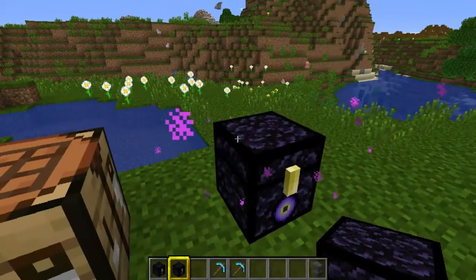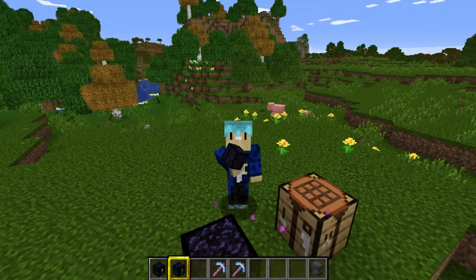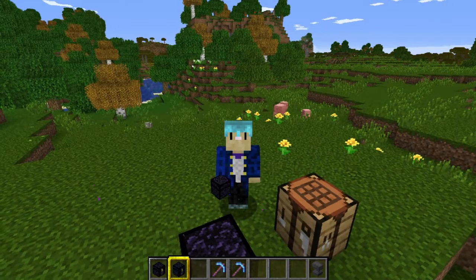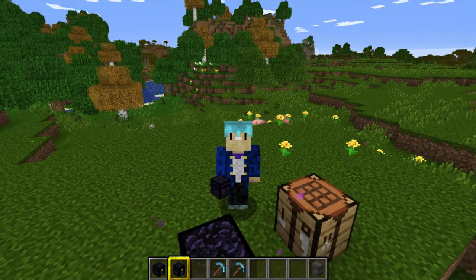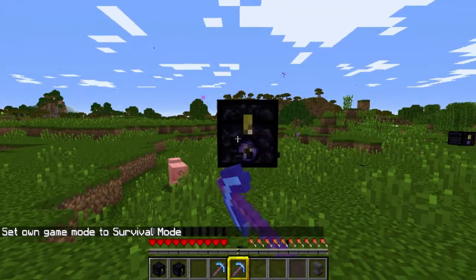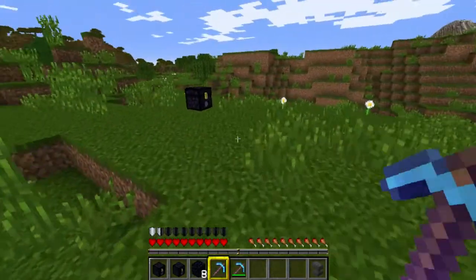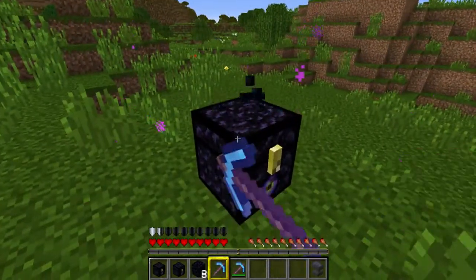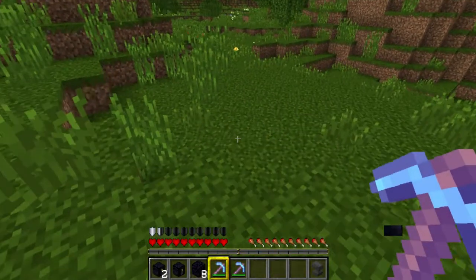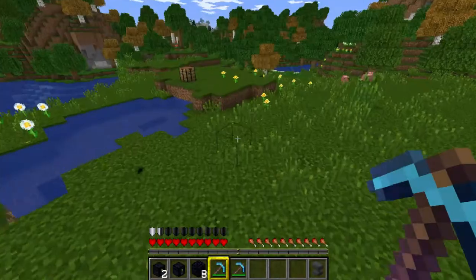A few facts about the ender chest: it is stackable in 64s. You need a diamond pickaxe to mine it. If you break your ender chest with a pickaxe that doesn't have the Silk Touch enchantment, you'll simply get eight pieces of obsidian back. So you need to mine it with a Silk Touch pickaxe for it to drop the ender chest — it's a mistake I've made several times and it's heartbreaking if you're out in the world.